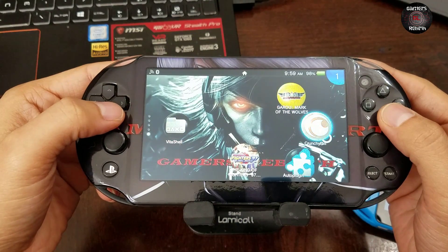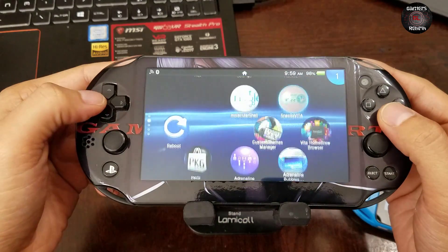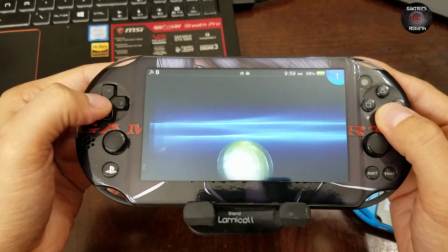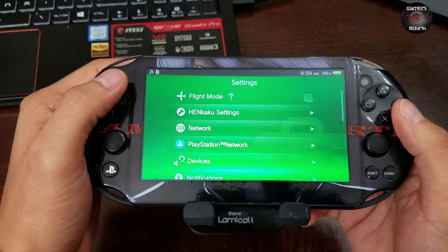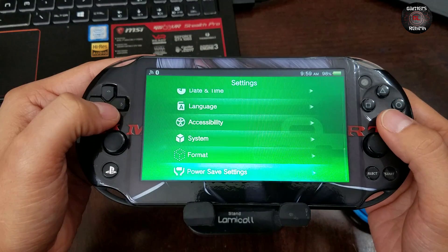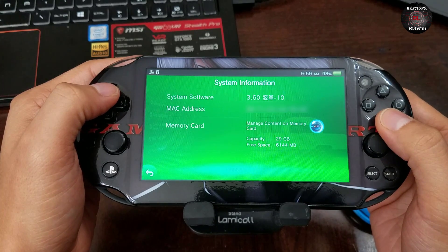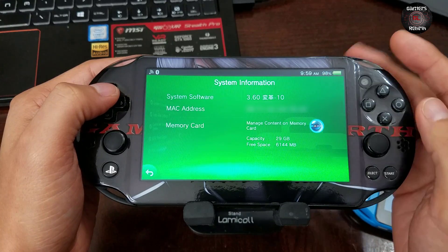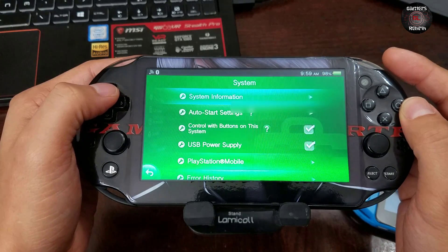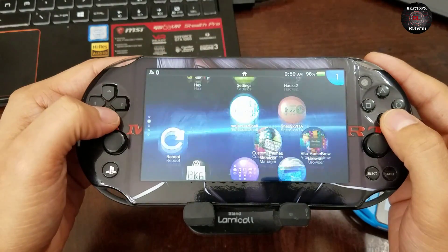Once that has been installed, we move on to the Live Area. You can see our newest auto plugin. But before that, I'm going to show you the system firmware — going to Settings, then System Information. You can see that this PlayStation Vita is on firmware 3.60.